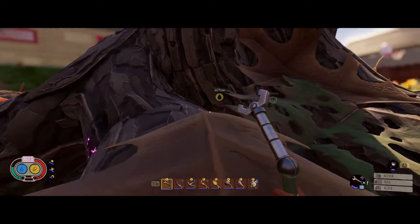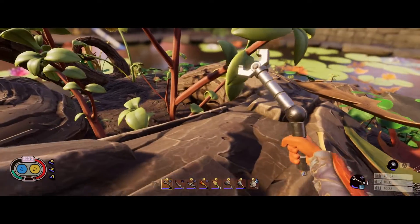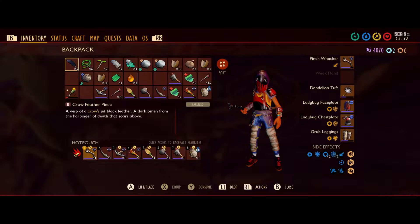Alright, what's up y'all? I'm going to show you another little easy, cheesy-peasy spot for a wolf spider. This one is located directly behind the oak tree, right next to the lab entrance.